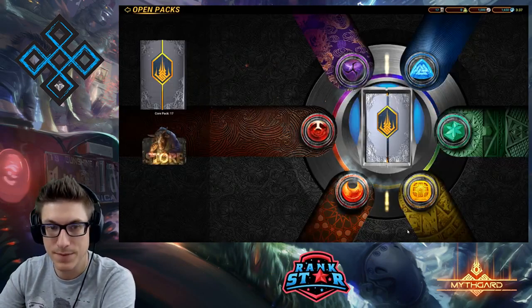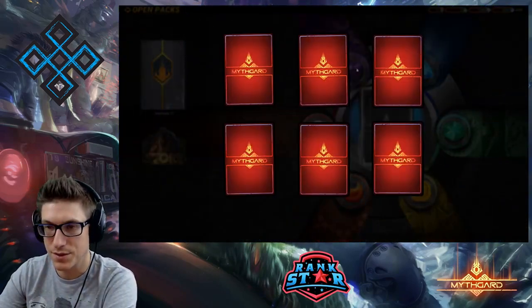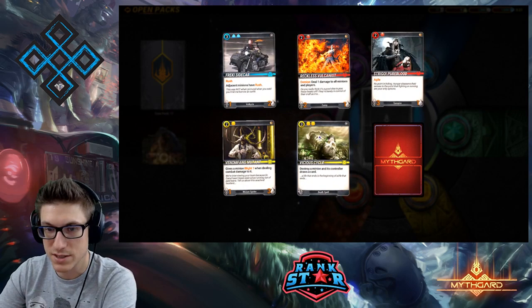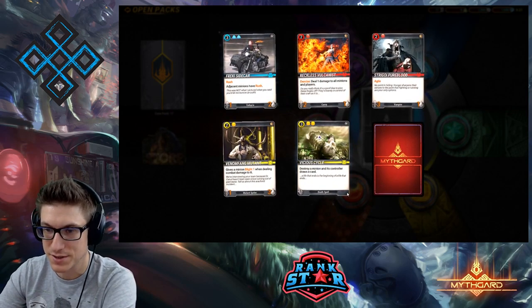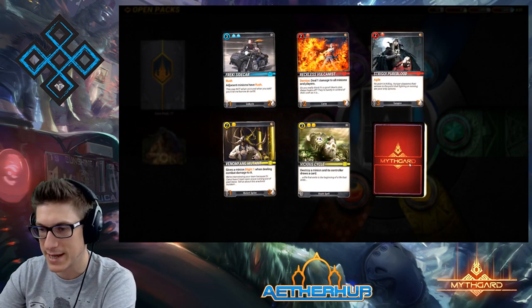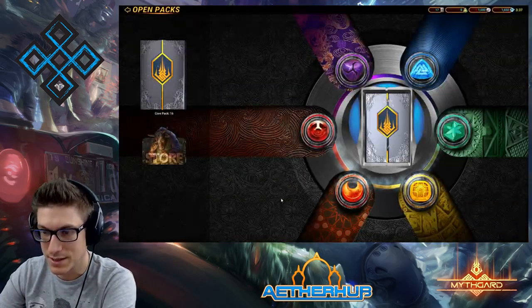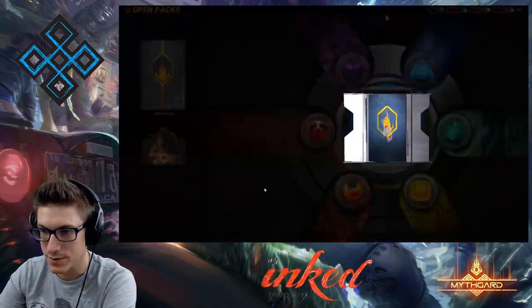We've cruised through 100 packs already with relative reckless abandon. Vicious Cycle — a great one, goes well with your Stretcher and Dragon's Tooth deck. Another Maelstrom — we're looking good.